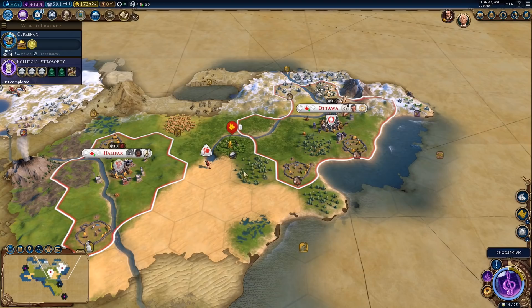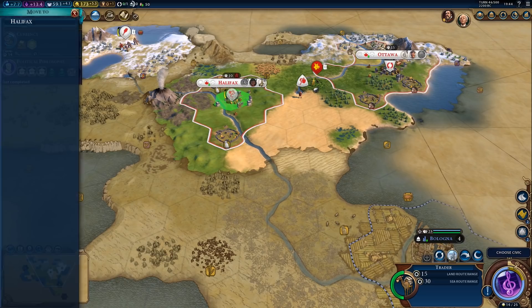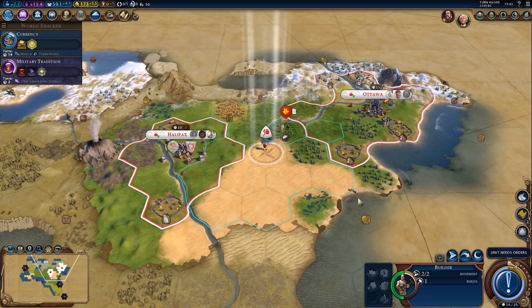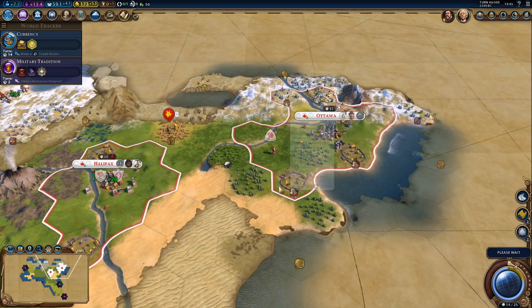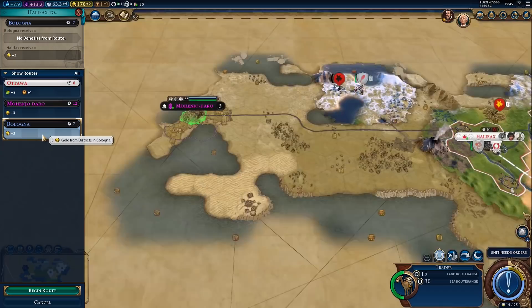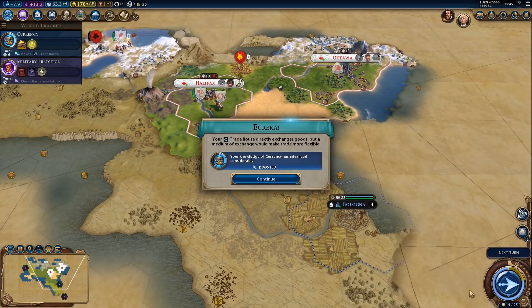Let's get another settler right now, literally — going from Halifax. Military Tradition does only two turns. I'll wait for whatever is going to be next after the settler, or we can chop the forest right away — doesn't really make a huge difference. I'll send the trader out to a city-state. What's the quest in here? Recruit a Great Merchant — yeah, let's send the trader here. That's the currency boost, and it will build the road.